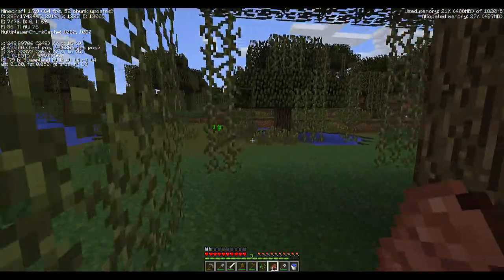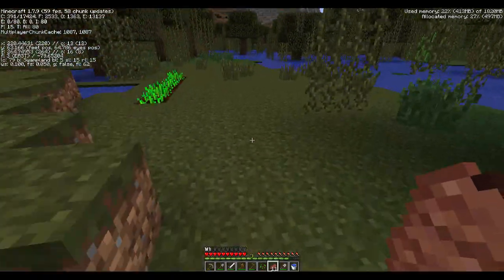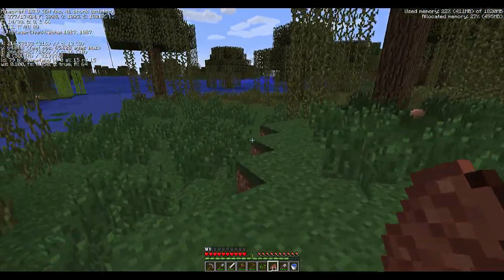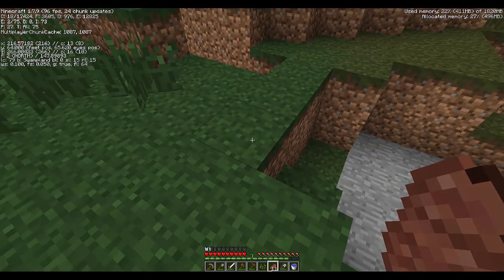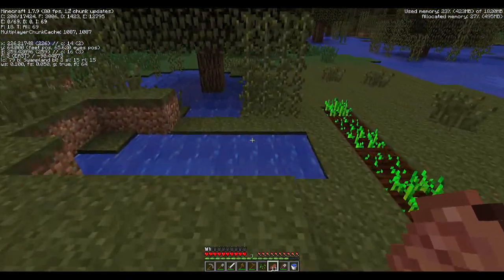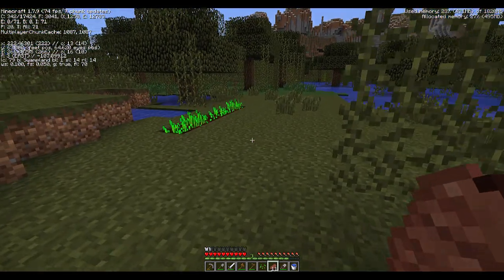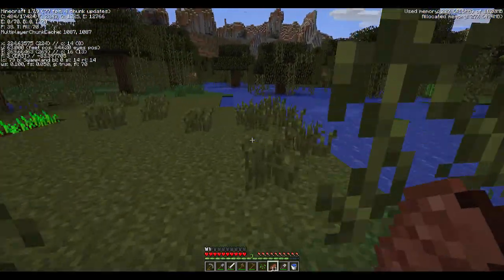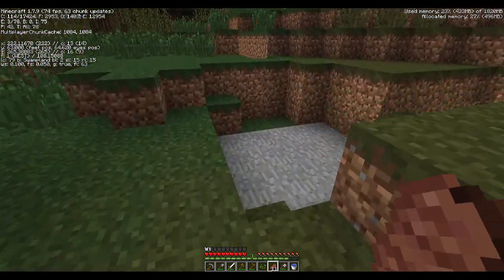There are also silverfish, which only occur in dungeon areas. There are three strongholds in each game world, generally spread equidistant from the spawn point. Some blocks you mine in those dungeons will hatch silverfish — rat-like creatures that chase and attack you. When you attack one silverfish, all nearby silverfish in adjacent blocks can also come out, and you can get overwhelmed quickly. In a dungeon or stronghold you can also access another dimension called the end, where you can fight the ender dragon — one of the two bosses in the game.